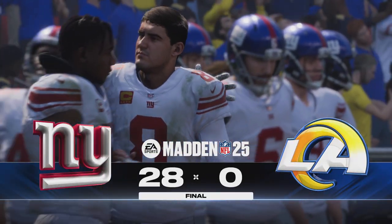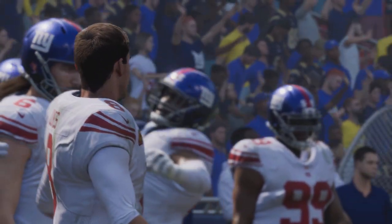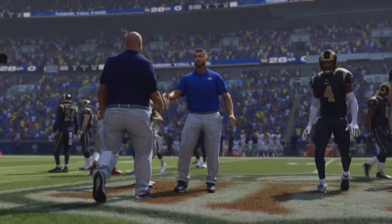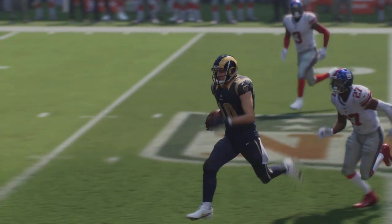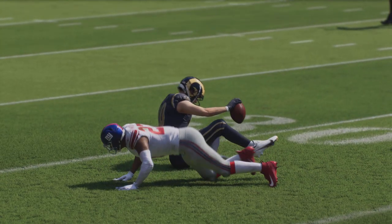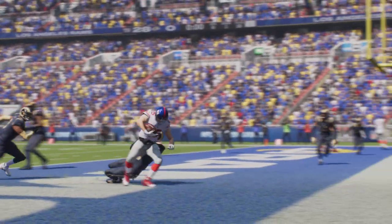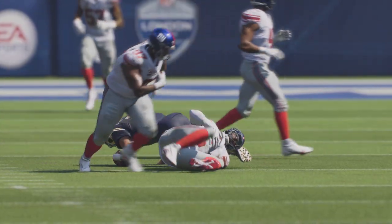A victory here for the men in blue, the New York Giants, and this was truly a total team effort on both sides of the ball. They absolutely pinched a shutout — it can't get much better than that. The defense led the way, but the offense did their part as well, moving the ball up and down the field. When it's time to hand out game balls, guys from both sides will end up getting one. That'll just about do it for Charles Davis, I'm Brandon Gordon. You've been watching the NFL on EA Sports. For more, log on to easports.com. We say cheerio from London.